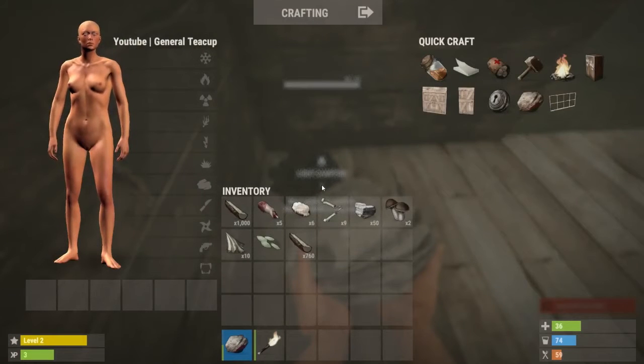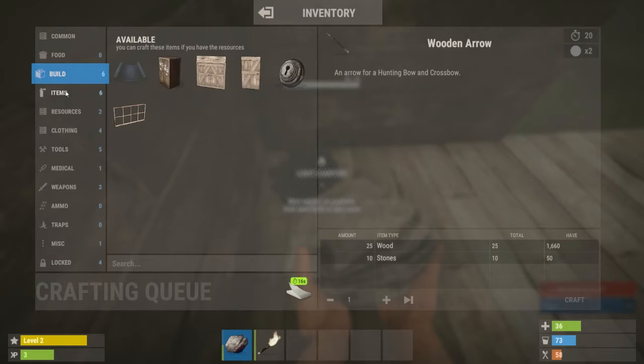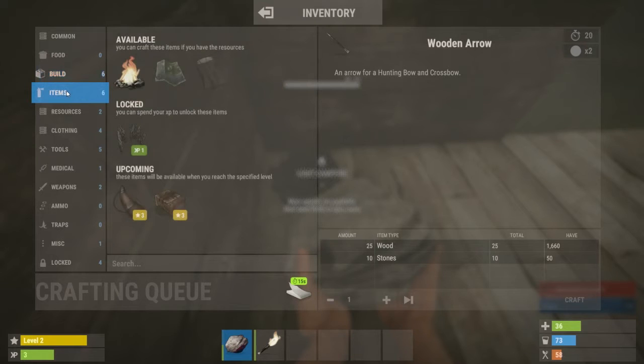Pressing Tab still brings up your inventory screen, however the crafting section on the right has been replaced with a quick craft menu where you can craft something quickly with your resources. The main crafting menu has moved to its own screen, accessible by pressing Q or clicking 'Crafting' at the top of the inventory screen. This now has item categories down the left, available items on top, locked items in the middle, and upcoming items below.